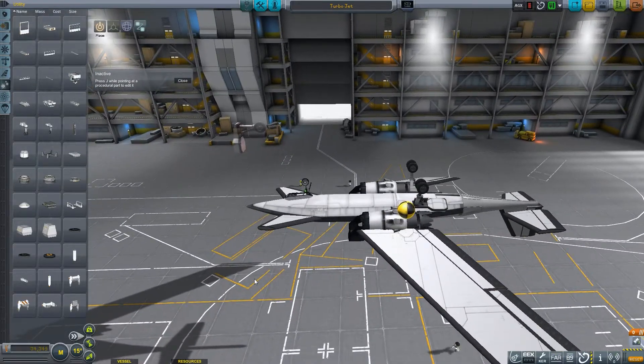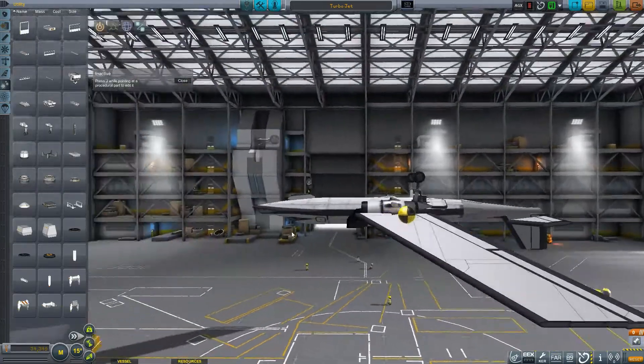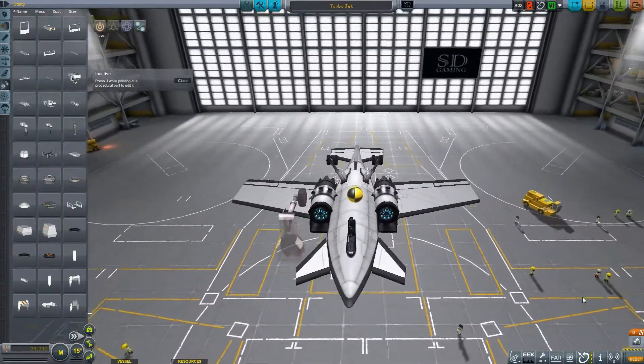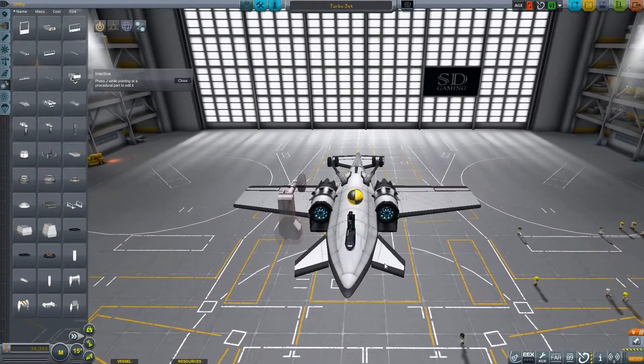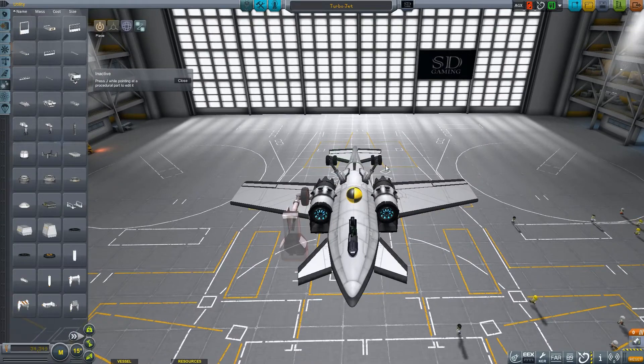That way, when you're trying to stop, you don't flip forward. And when you're trying to steer, you really only need the front wheel to control that. A few important things to note: you must make sure that your landing gear are straight and symmetrical.